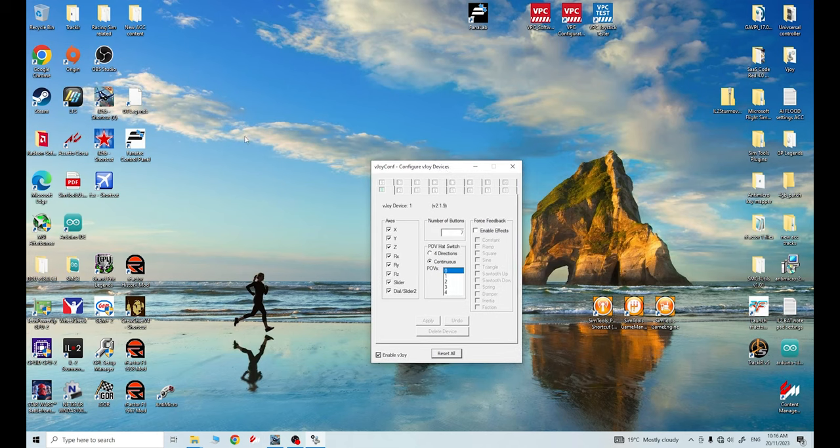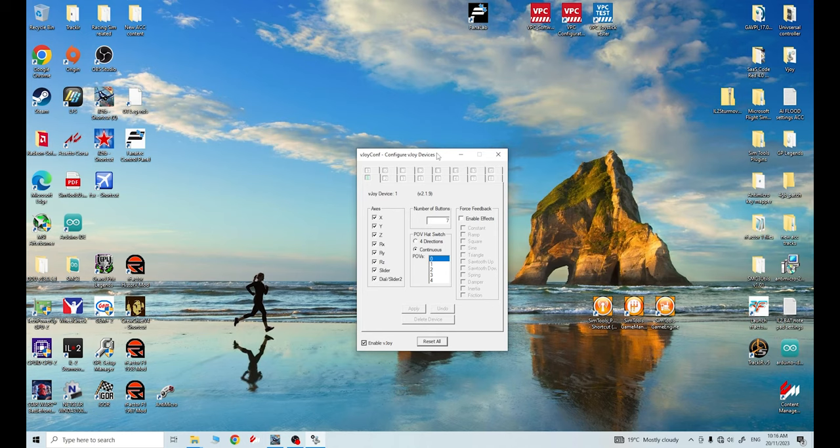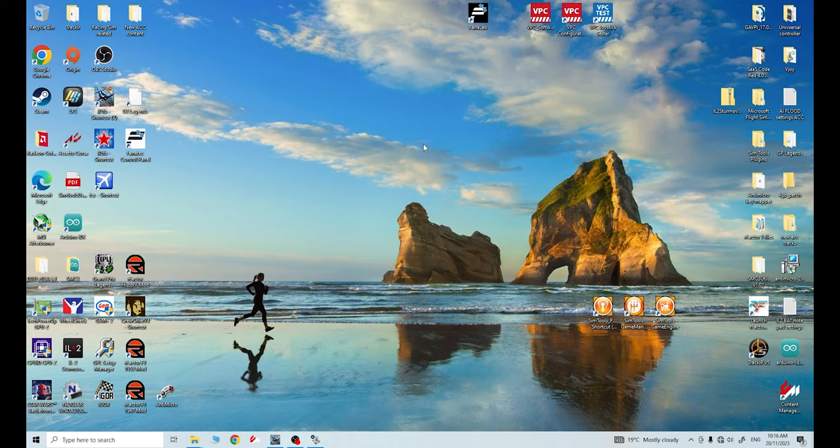One thing I've changed from the last video - you don't have to do this but it doesn't hurt - last time I only selected one axis, but you can actually select all of these axes in vJoy before you start Joystick Gremlin or Universal Controller. It gives you the option in Joystick Gremlin to select any axes you want to use as a merge axis. Make sure the 'Enable vJoy' box is ticked. Minimize this only - do not turn it off; it needs to run in the background.